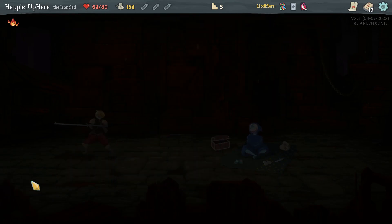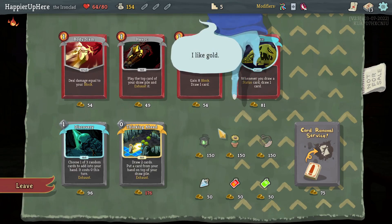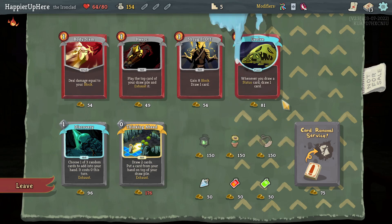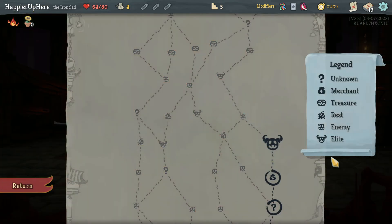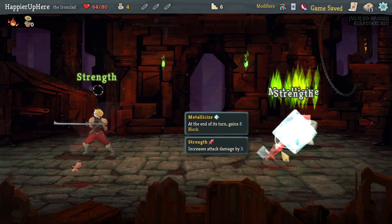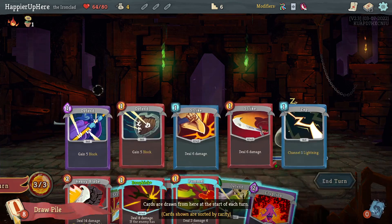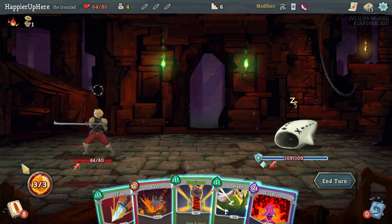Happy Flower is also really good — every three turns get extra energy. It's basically one third of the value of an energy boss relic but with no downside, and pretty cheap at 150 gold. Let's take it. The other option was to take a card and the block potion which might have allowed me to perfect the boss, but I think long term having Happy Flower is better.